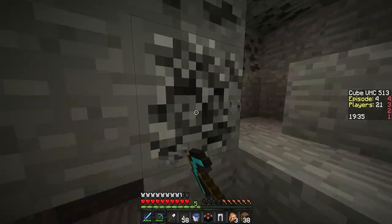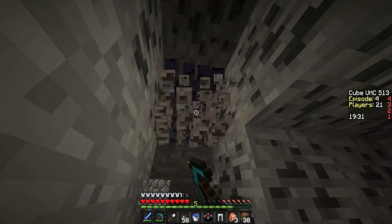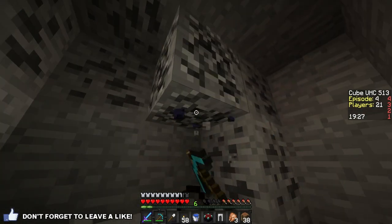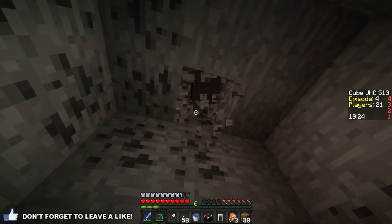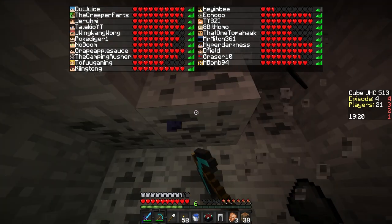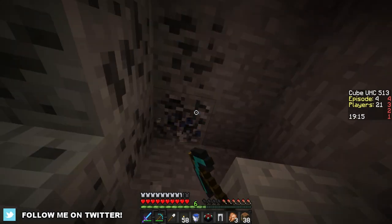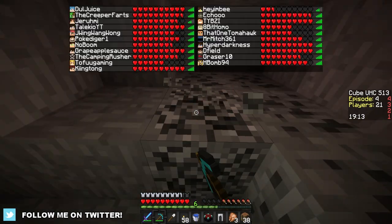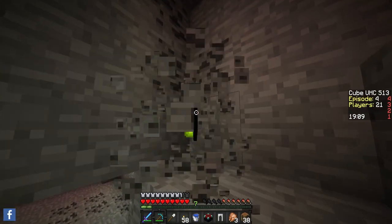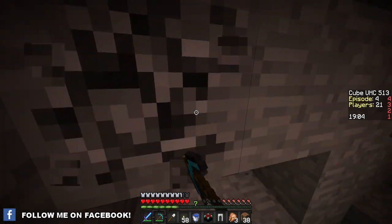What's up guys, it's Tipsy and welcome back to Episode 4 of the Cube UHC Season 13. This is gonna be an exciting episode. Last episode we got a lot done — we got enchanting, some diamonds, lots of good stuff. Problem though: we don't have any lapis to continue enchanting, and I do not have a bow just yet, so gotta find one more string for that bow, or if we kill a skeleton that'd be great. We gotta continue to mine this coal for some levels.